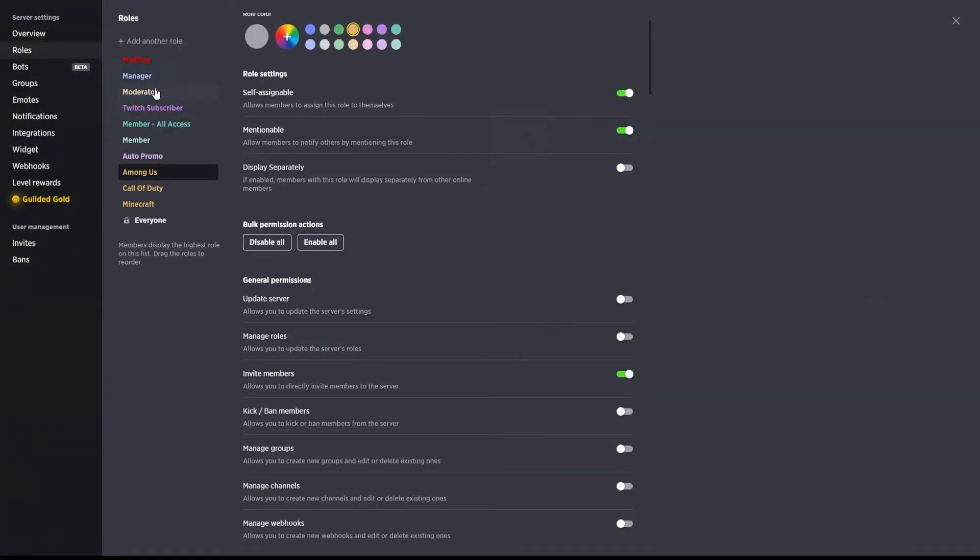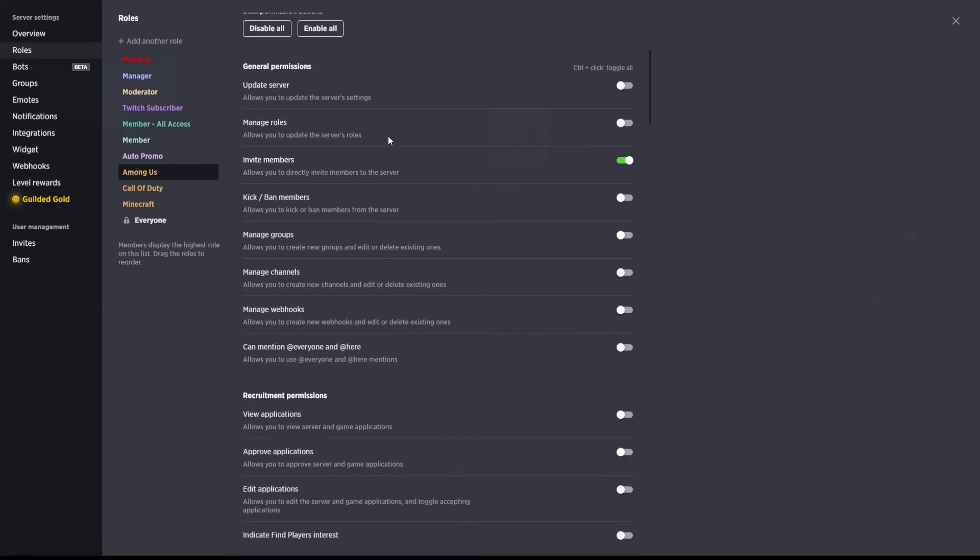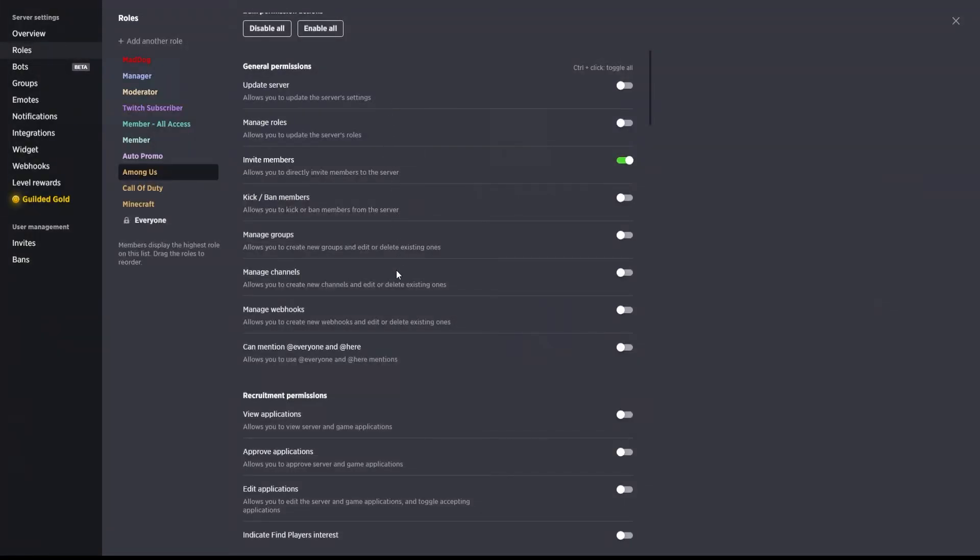'Display separately' — like on Discord, there is a hierarchy behind this, so if you select 'display separately' they will show in the order presented. Make sure you have them ordered properly if you do want them to show separately. Running down your general permissions, the only permission you're going to allow for your general members is pretty much just 'invite members.' Everything else I would typically leave turned off — those are more for moderators and managers. More specifically, managers and moderators will have 'mention at everyone,' 'at here,' 'invite members,' and 'kick and ban members.'